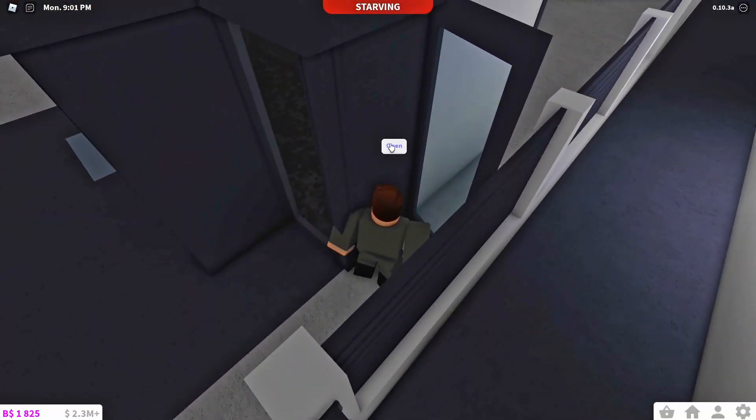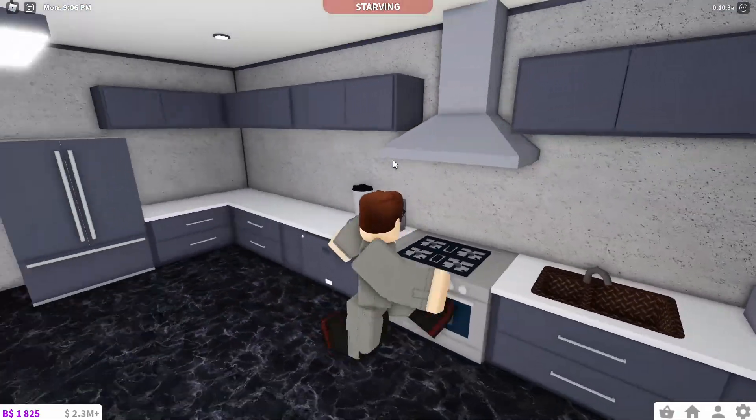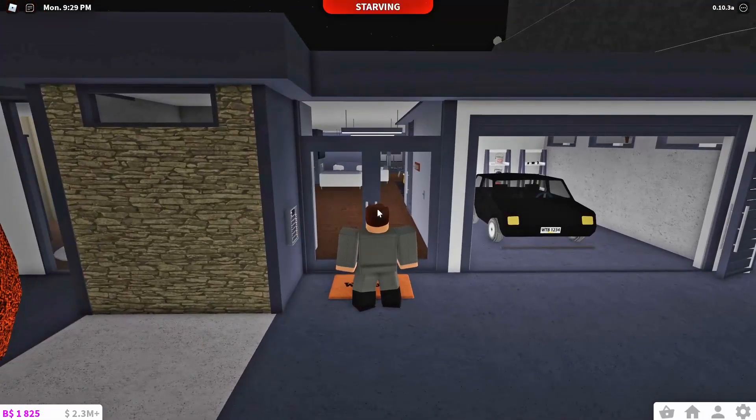Moving on, we have this nice stand — let me just get in here. It's a very simple stand. We have some kitchen appliances and a window over here, and you can serve custom orders. Nothing special.